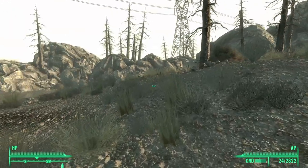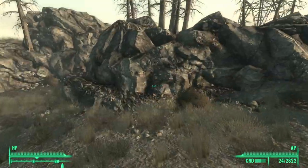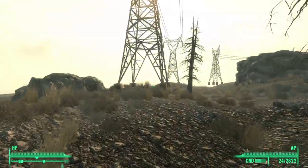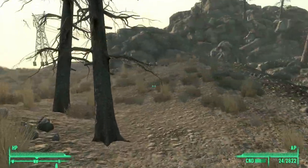Now that we have made it over the fence, what we want to do is jump over these hills. The easiest way I found is to use this portion of the hills and simply jump over. With that you are now effectively outside of the bounds of this particular area.